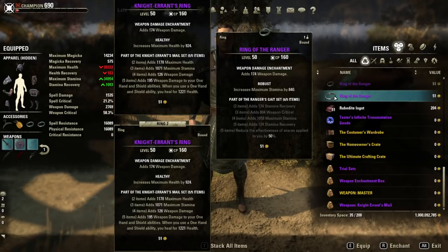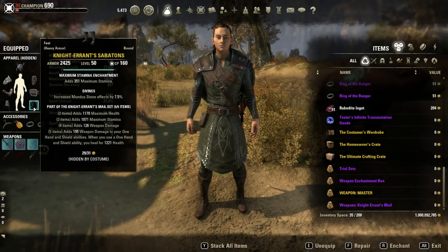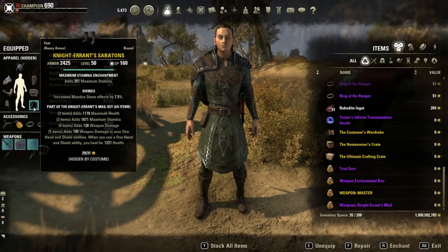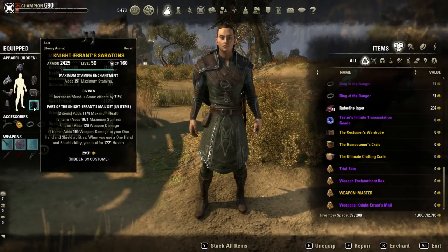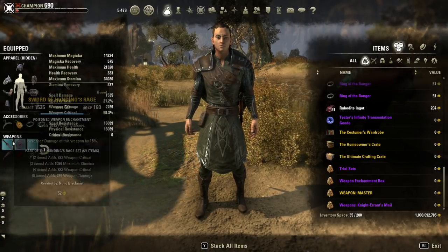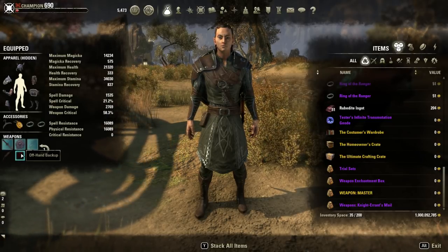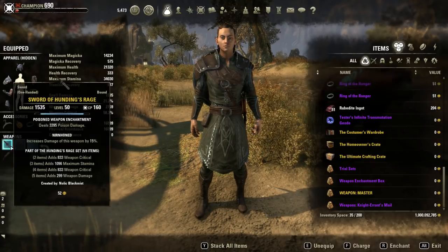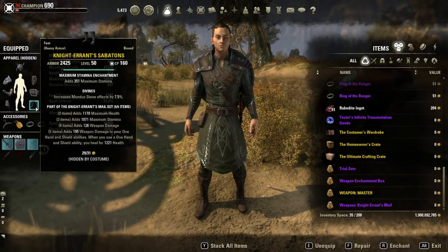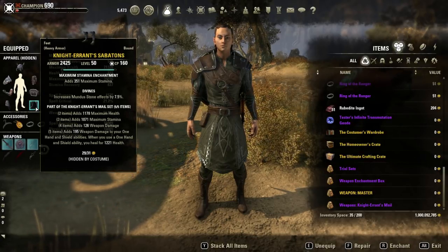We have the Ranger set, which is really good, or you can run the other set — which is what I'm running — Knight's Errant. Knight's Errant is hands down an amazing set because it gives you max health, some stamina, and weapon damage. My suggestion: if you're running this build, run jewelry, sword and board as Knight's Errant, and bow as Knight's Errant. The reason you want Knight's Errant on the back bar is when you switch bars, you lose 195 weapon damage to your one-handed sword and shield abilities and the heal — because you don't need it when you're on the bow.